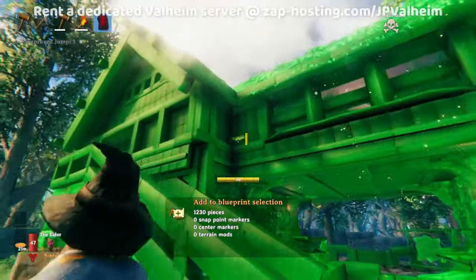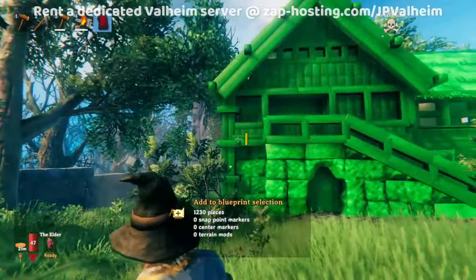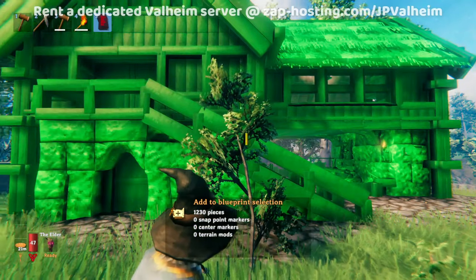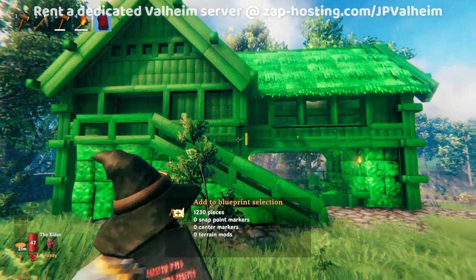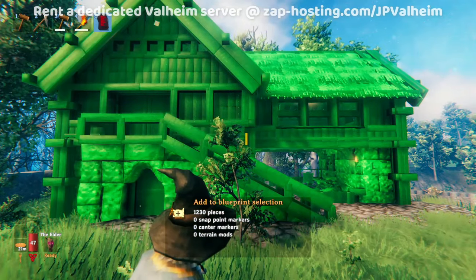Now we can see that we've selected the entire building — that's all it took. However, it's not that simple, because if we just save this it's going to be a huge pain to place it properly. Placing these is the hardest part, and that's what I aim to make easier for you.